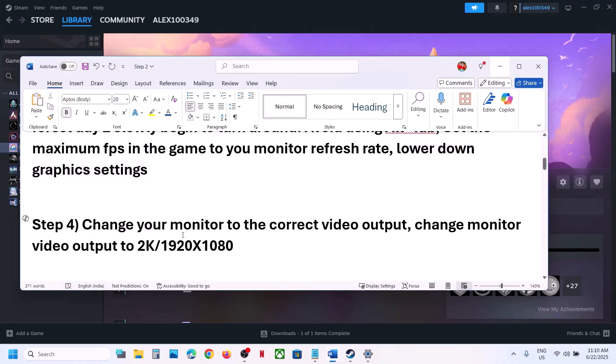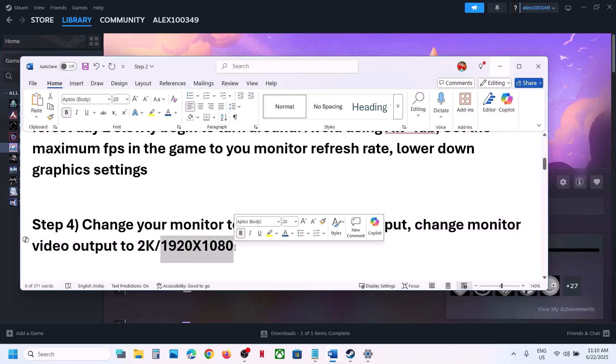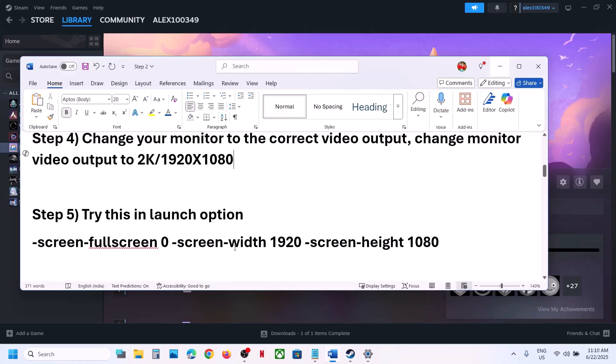Next, change your monitor to the correct video output. Set the right video output — for example, if it's set to 4K you can try 2K or 1920x1080 — and then check.